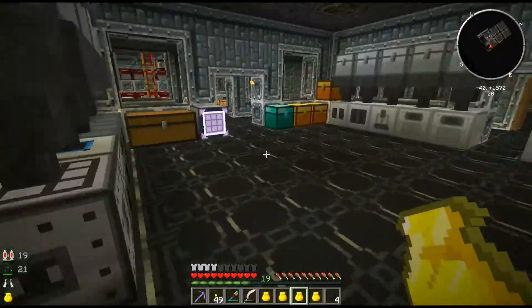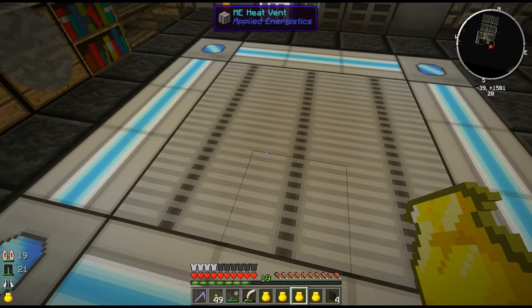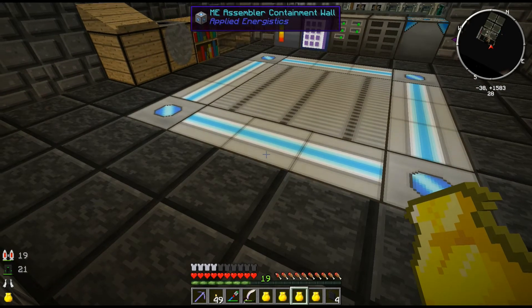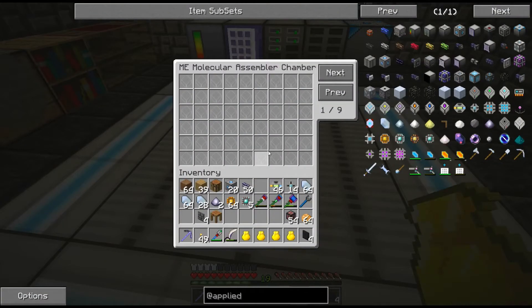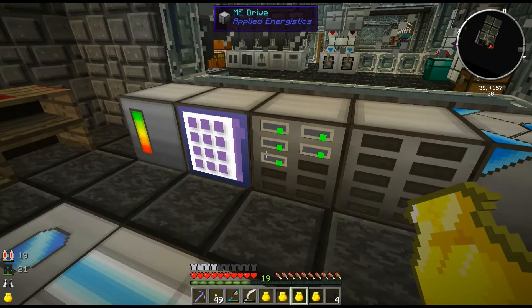Alright, step one is complete. This is just the very basics of a setup. I ended up going five by five by five because I really don't have a need for going past nine pages of recipes at the moment. The cool part is, when I get to that point, all I've got to do is go down below, take out the vents and containment walls, drop it down a couple more blocks — easy to upgrade. Right now I've got one row of pattern providers and two rows of crafting CPUs to speed up the crafting, and my five 16K drives.